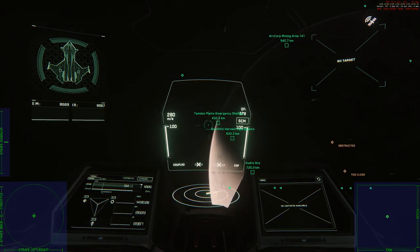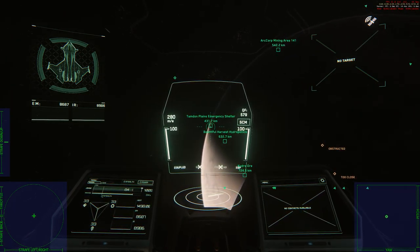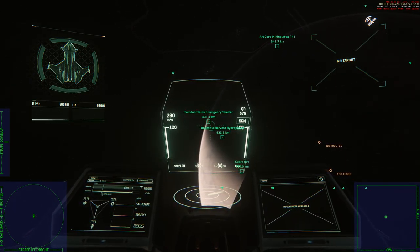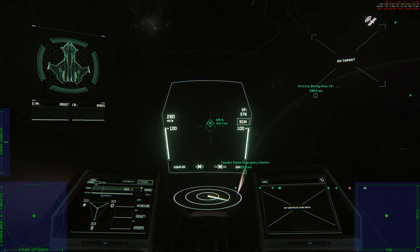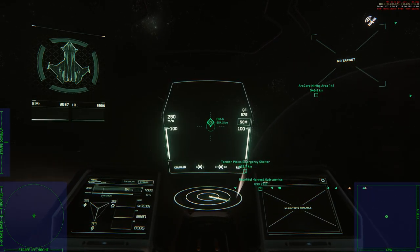Let's say I wanted to go to Tandem Plains Emergency Shelter. If you were to do it normally, you would go to the closest OM, which is OM6, 654, and then you'd have to come back a little bit and go down.